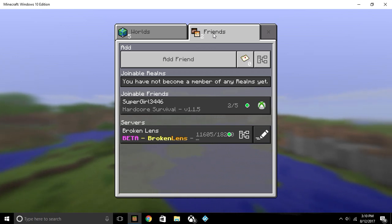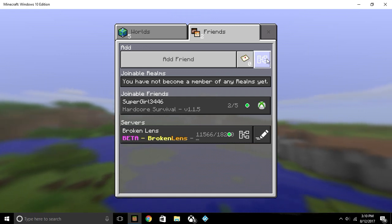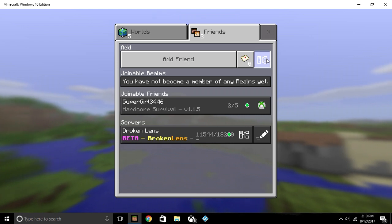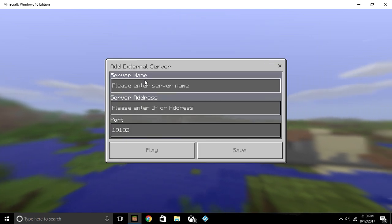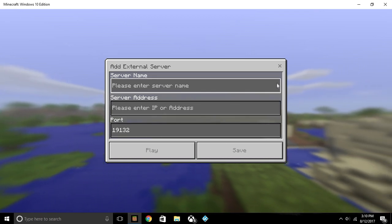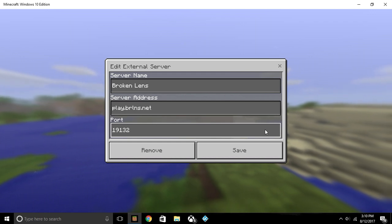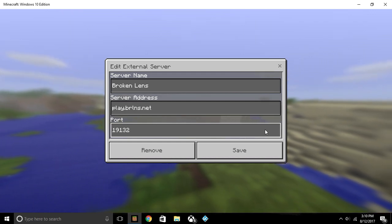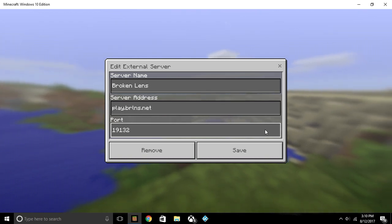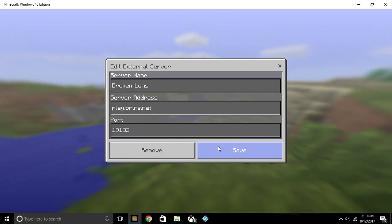It's very easy to add a server. All you need to do is hit this little icon here — the one that shows a couple of computers connected to a server. Click that, enter your server name — in my case I use Broken Lens — and the server address for Broken Lens is play.brlns.net with the port 19132. I just left the port alone; I didn't change it at all.